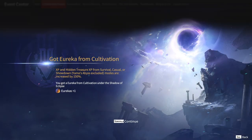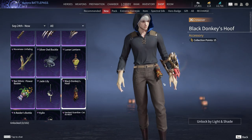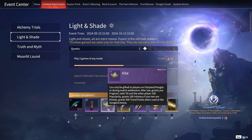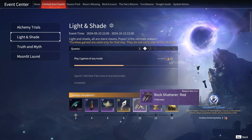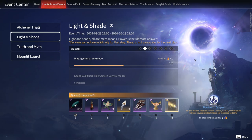Now let's check out the rewards you can obtain. The first reward is 800 Spectral Silk. Second, the Black Donkey's Hoof accessory for Killian. Then kite items, 3 Aurora Coins, a skin for the first blade, an Aurora Treasure, and finally a nice background for Zipping Yin.